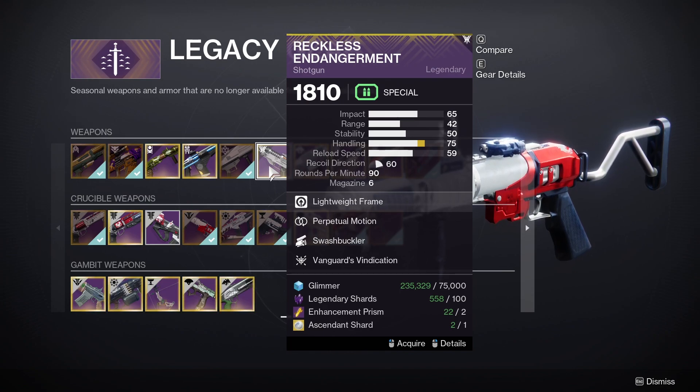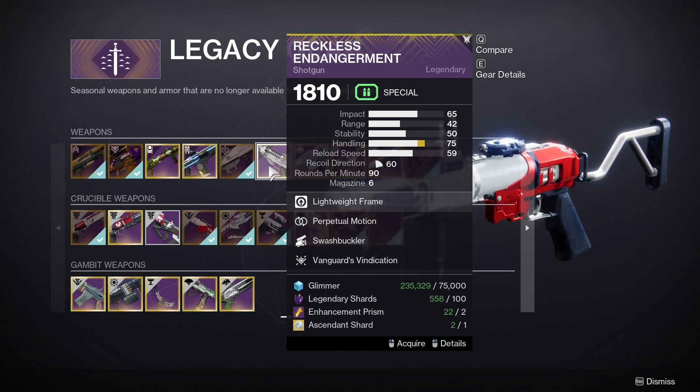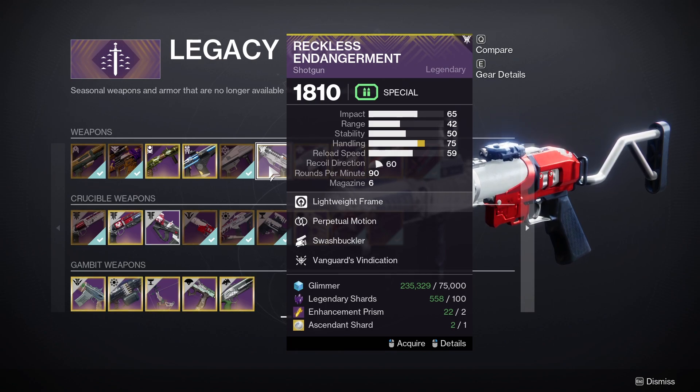This weapon will cost you 75,000 glimmer, 100 legendary shards, 2 enhancement prisms, and 1 ascendant shard. This is currently the only way to get this weapon in Destiny 2.